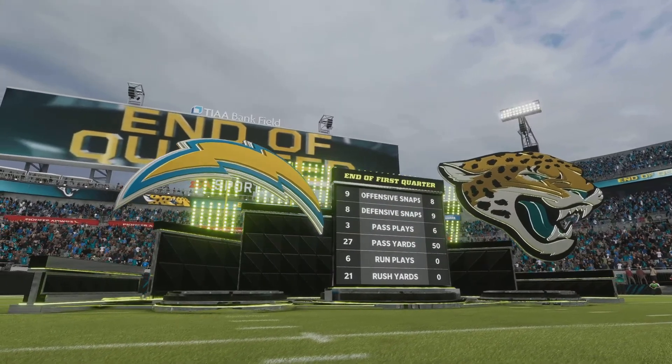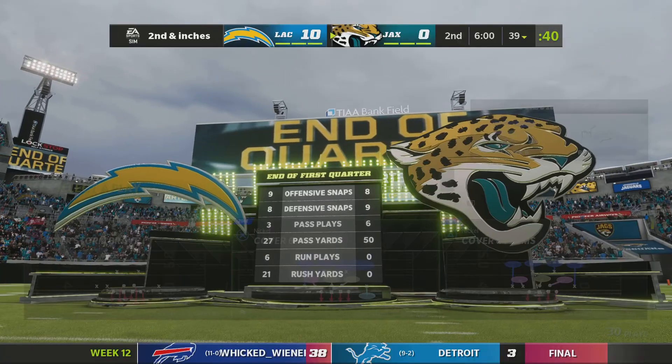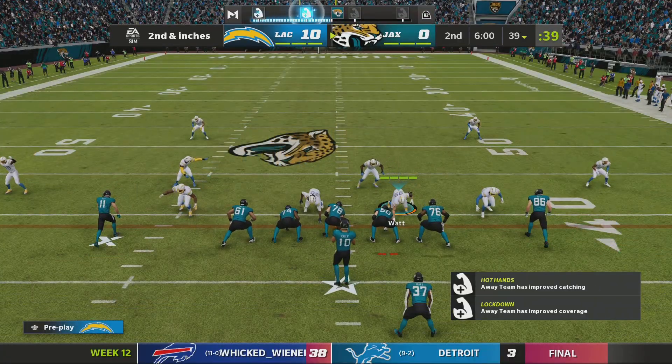A good gain on first has them set up with second, just a couple of inches now from the 29. It's 10-0 after one on EA Sports.